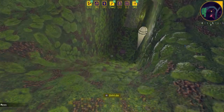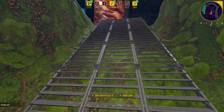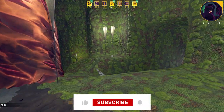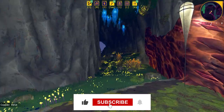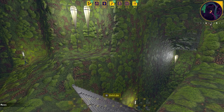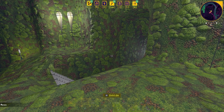There we go everyone — that's how you build nice smooth slopes going up or down, and how to make your rooms look a bit more aesthetically pleasing. If you liked the video and found it helpful, make sure you hit that like button, subscribe, and click that notification bell so you don't miss any more videos. It's been Kryptonite here, thank you for watching and I'll see you in the next one.